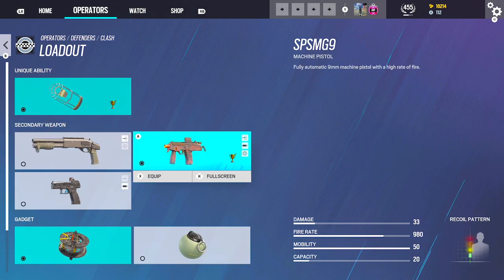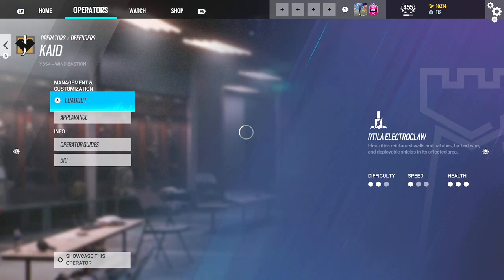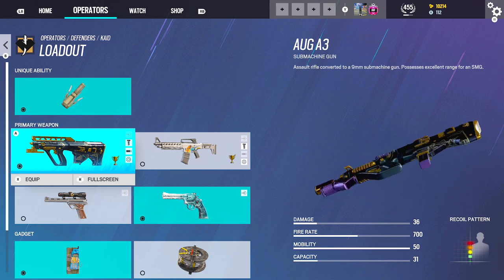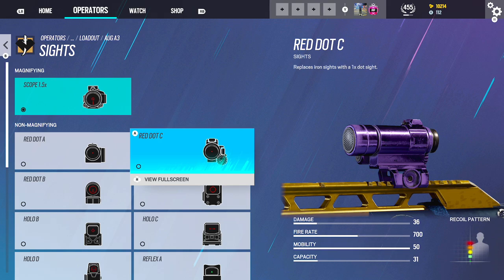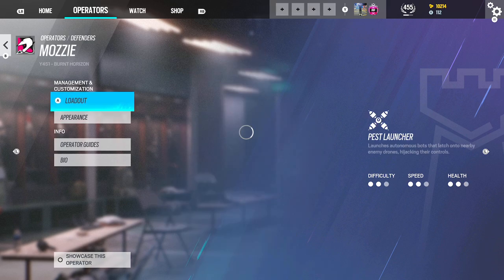Clash — not really much to say here. Use this one: Red Dot C, Flash, Laser. Kaid — I think they're getting ready to give him a 1.5 next season. So if they do, I'm probably going to be using Red Dot C, Flash, Angled. And then the Revolver and a Nitro Cell.